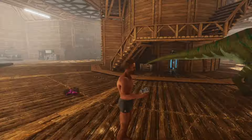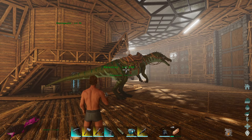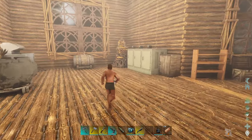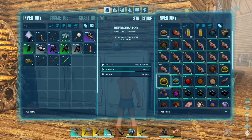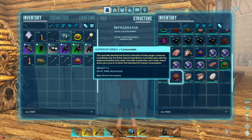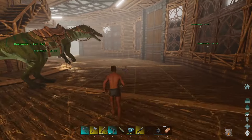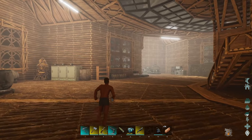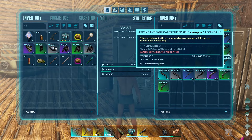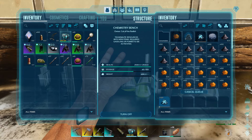Hey guys, welcome back to the channel. I've been working on a few things and I got the Berry out. I thought today we would go do something a little bit different - I grabbed some scuba tanks and scuba gear and we're going to hunt for our first water tame. I'm thinking either a megalodon or a basilosaurus. One requires some of this and the other one requires like 10 of these. I've got narcotics, I've got everything we need. I also came across an ascended sniper rifle doing cave runs with the frog, so I'm thinking we might go try to do a Brachy. I'm just in the process of making gunpowder so I can make ammo.